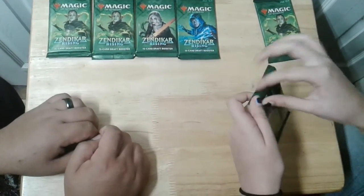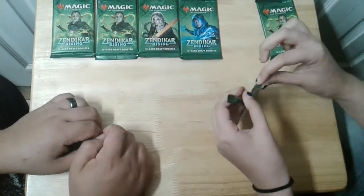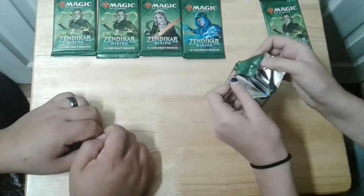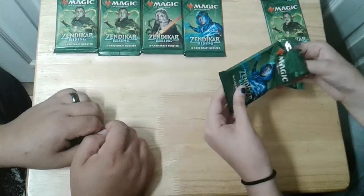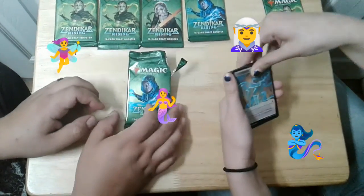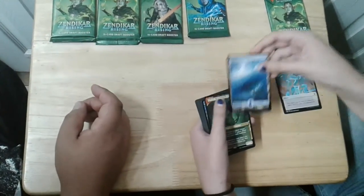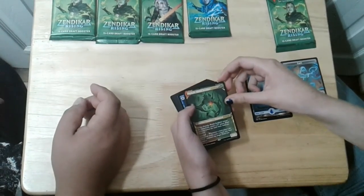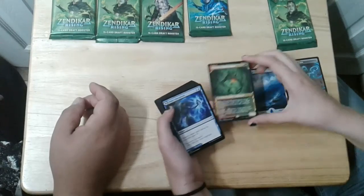Let's do this one. What are you hoping to get? Something good or something pretty. That's pretty. There you go. Filath World Sculptor.